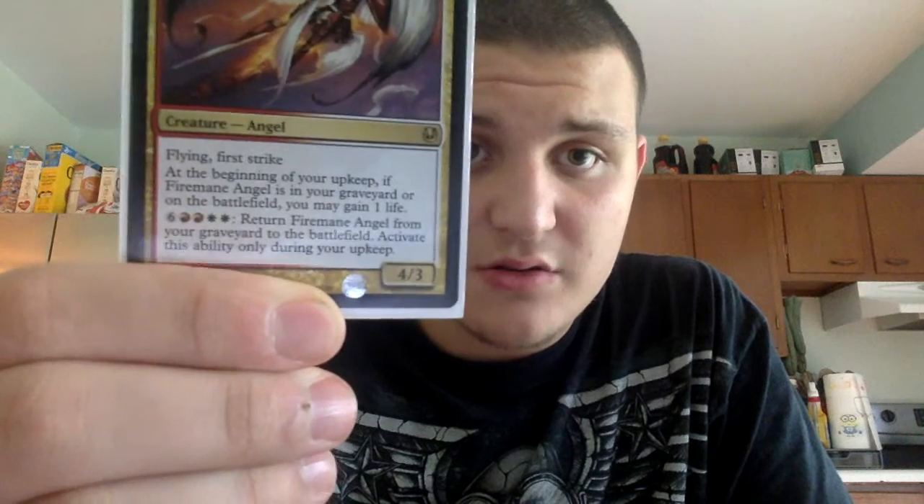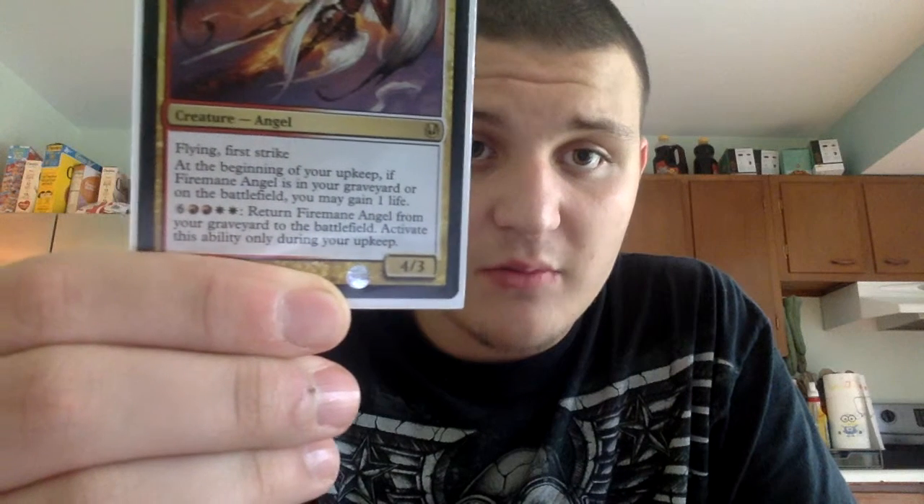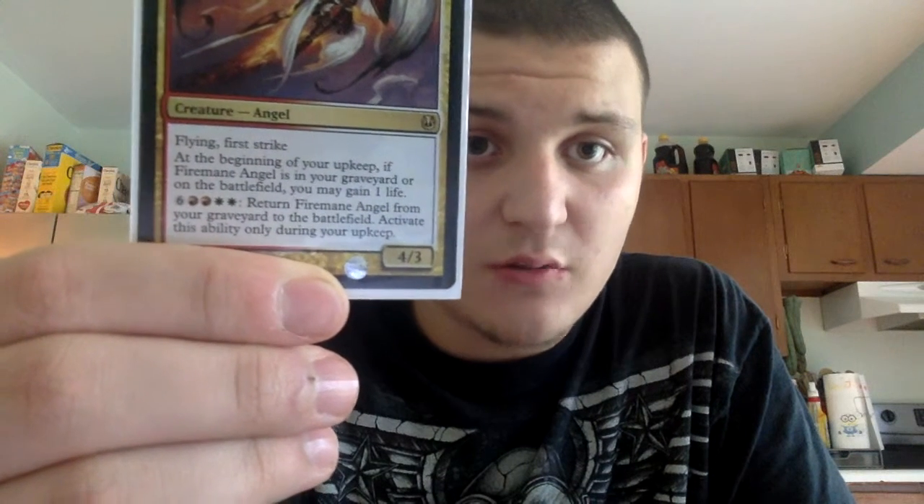We have Firemane Angel for a six-drop — two white, one red, three colorless. Flying and first strike. At the beginning of your turn, if this is in your graveyard or on the battlefield, you can gain a life. For two red, two white, and six colorless, you can return it from the graveyard to the battlefield, but only during your upkeep. It's a 4/3 with flying and first strike — one of my favorite Boros cards, and I think it's a given to have in the deck.